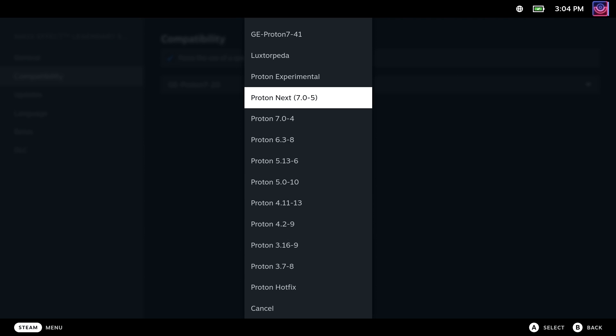Proton 7.0 is the current stable series of Proton used for most Windows games on Linux and Steam Deck. And then you also have the Proton 6.3 series, 5.0, 4.2, and so on — these are all the older stable versions left up in case specific games need them. You also have GE Proton, which is made by the community and not supported by Valve, and you should only use that if you absolutely have to. Really, you should be sticking with the main Proton 7 version set by Valve, unless you need specific fixes included in another version of Proton.